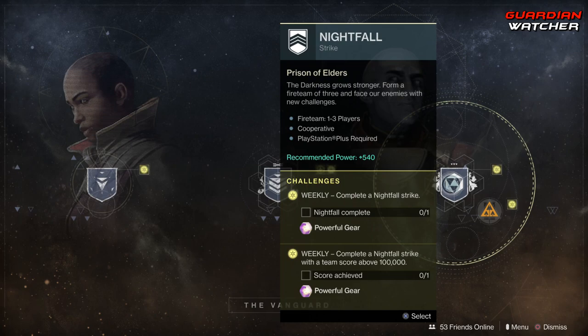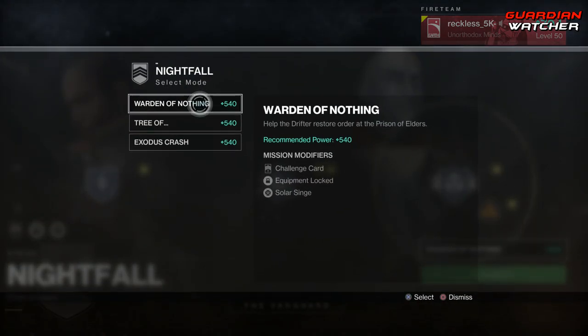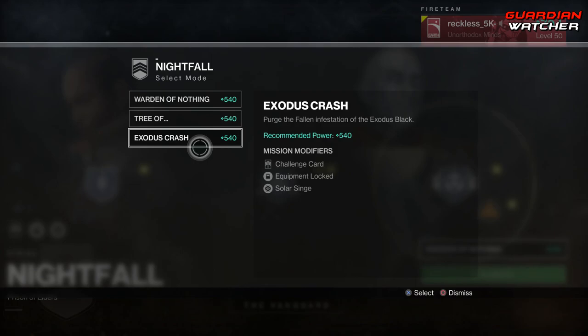We also need to complete a Nightfall as well as a Nightfall with 100,000 points. The Nightfalls this week are Warden of Nothing, Tree of Probabilities, and Exodus Crash.